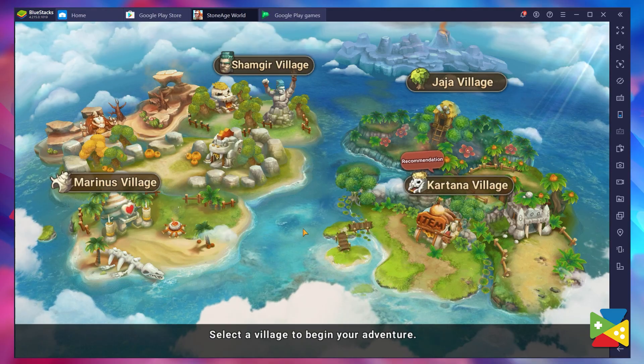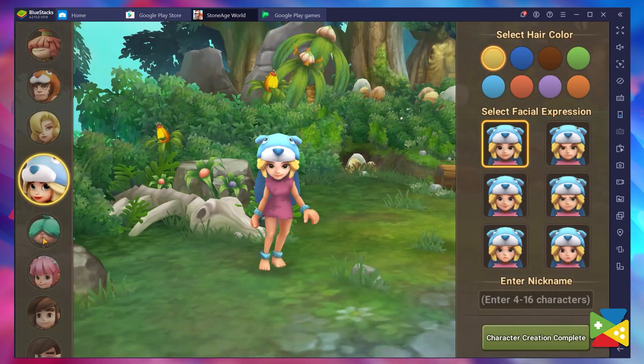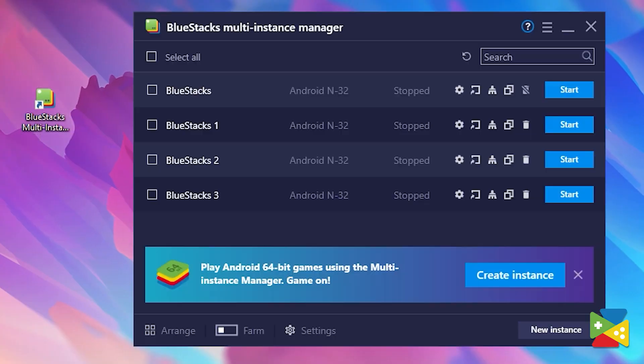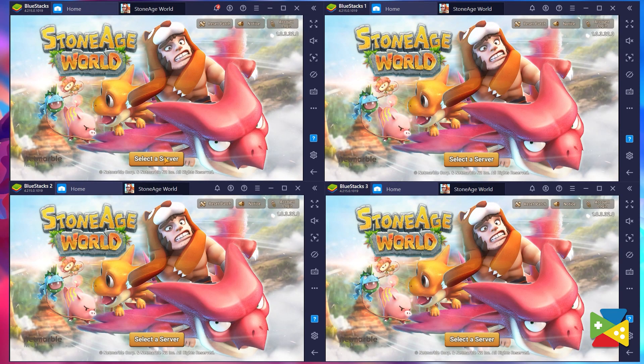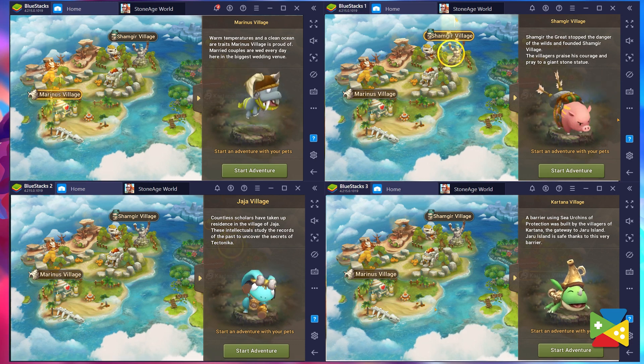When you start a new game in Stone Age World, you'll be able to choose from four different starting areas. While this doesn't make a huge difference in the very beginning, choosing a specific area will change the dinosaur type you get at the start. Since it's not possible to create more than one character per account, you're essentially locked into your choice as soon as you begin. Honestly, this doesn't make a huge difference since you eventually catch all of the dinosaurs in the game. But if you're indecisive and having trouble choosing, the BlueStacks Instance Manager will definitely come in handy. With this feature, you can create four windows and begin your game in a completely different zone for every single instance. After testing every starting path, you'll be free to choose the one that suits you most, and you can even keep playing managing and progressing four accounts at the same time.